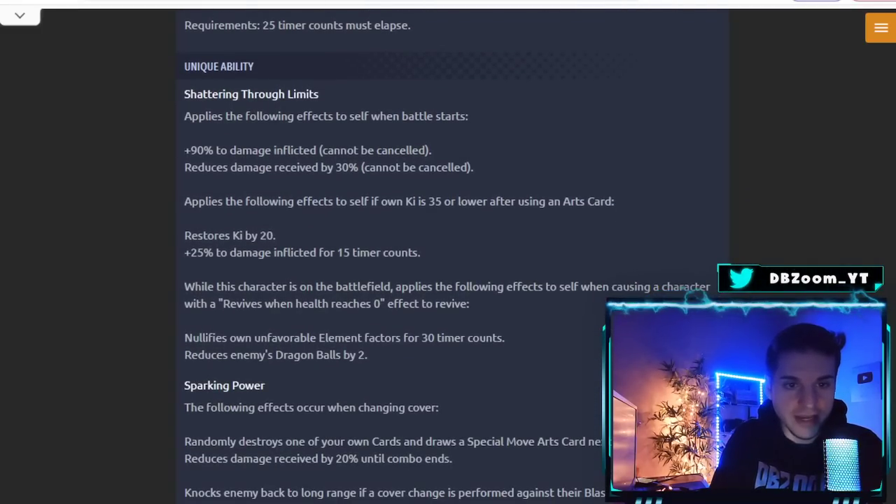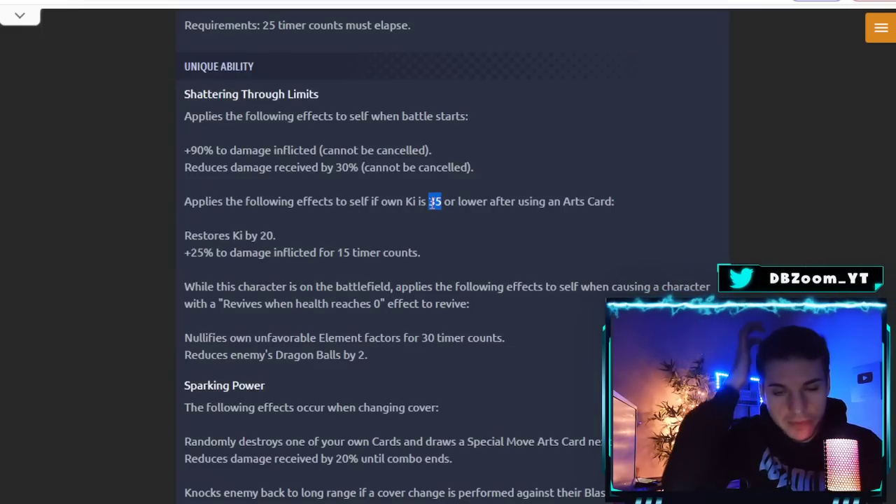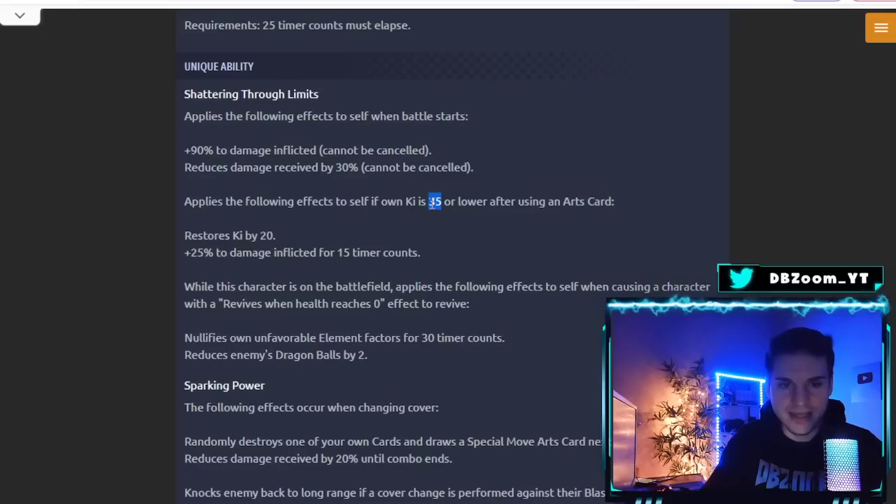His first Unique Ability is 'Shattering Through Limits.' When battle starts: +90% damage inflicted — cannot be canceled — and reduces damage received by 30% — cannot be canceled. Those are the standard LF buffs just for existing. Also, if own Ki is 35% or lower when using an Arts card, he restores Ki by 20% and gains +25% damage inflicted for 15 timer counts.